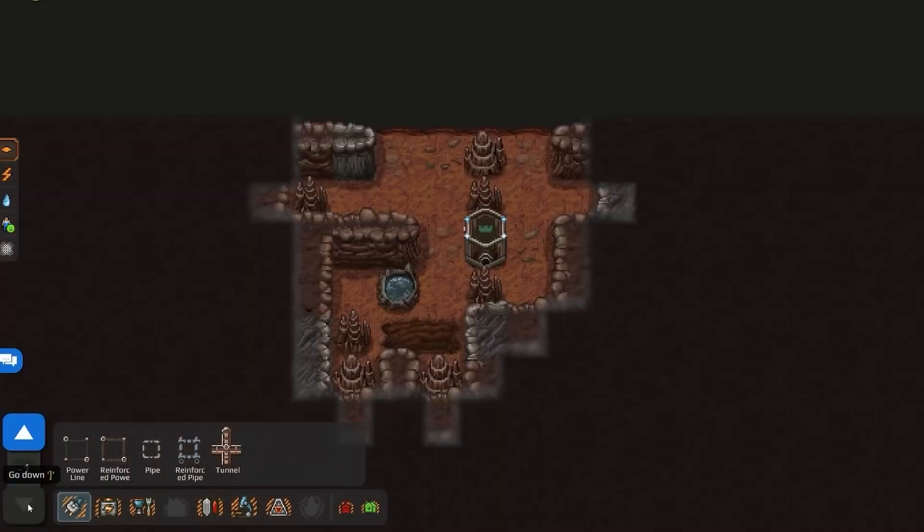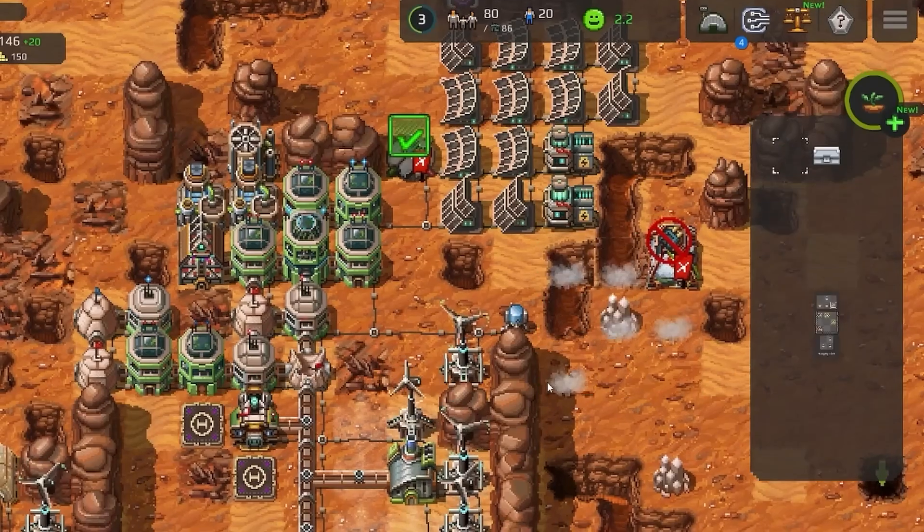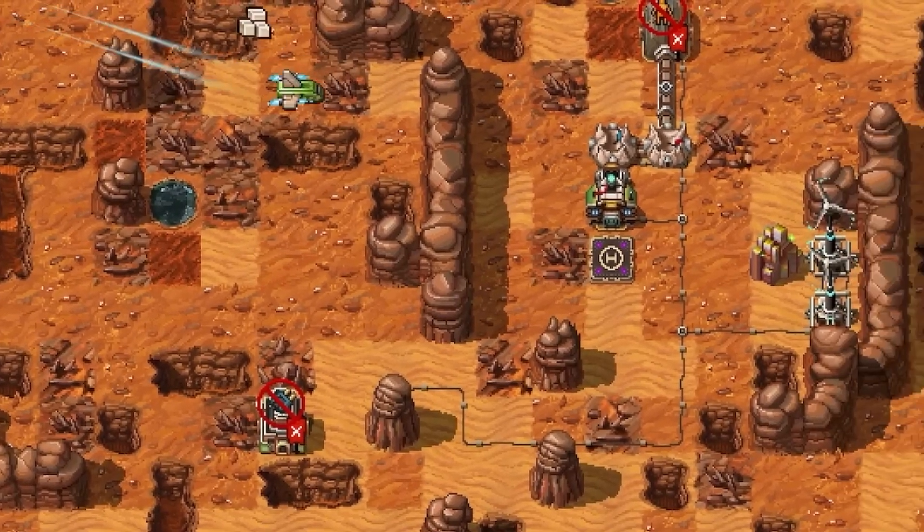Mars also has a network of underground caves awaiting exploration. Uncover new resources, locate anomalies, and carve extra space for the planet's residents.